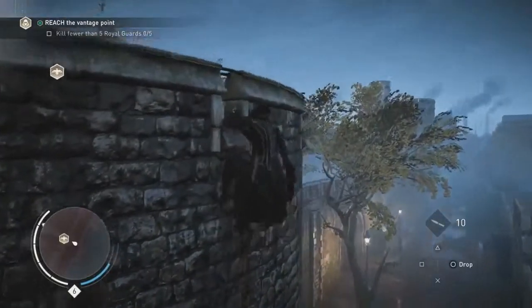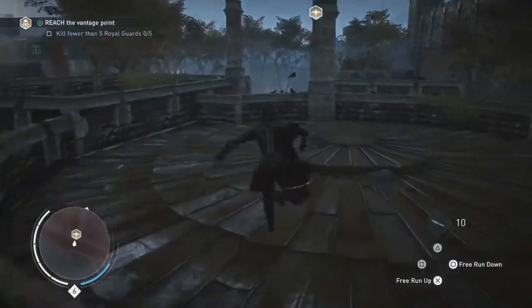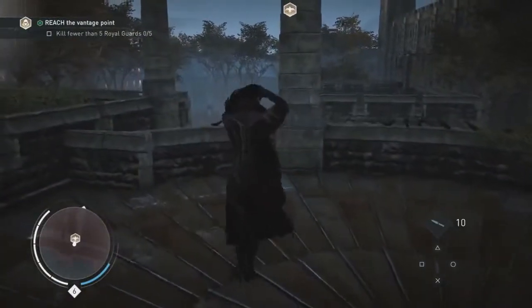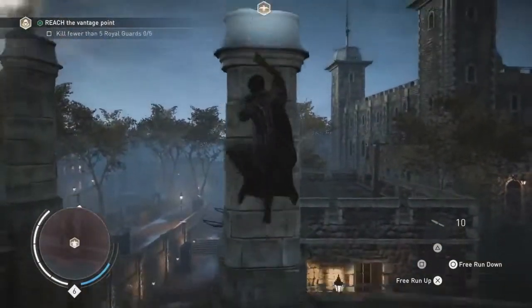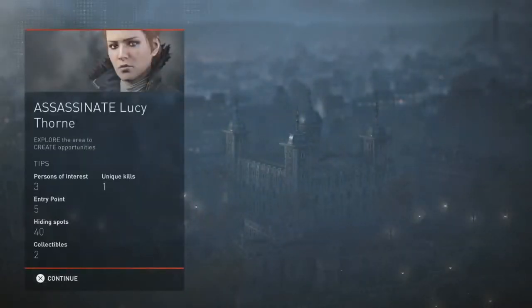We are now reaching the vantage point highlighted by the eagle icon. Vantage points are the starting points for all of our black box missions. Black box missions follow the Assassin's Creed Syndicate 360 philosophy — it's about giving the players a goal and letting them choose how to achieve it. In this mission we need to assassinate Lucy Thorn, a powerful Templar also looking for the Shroud.